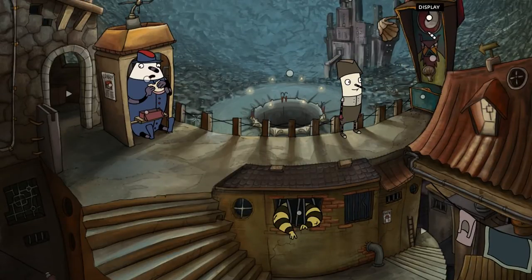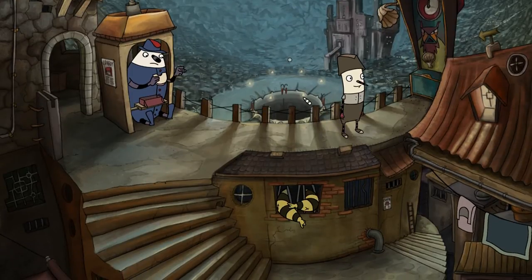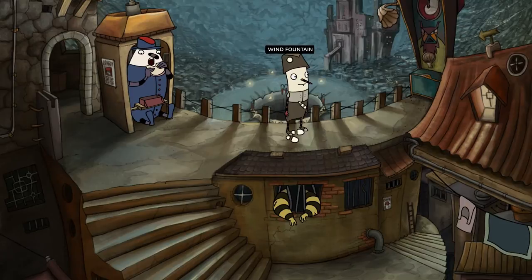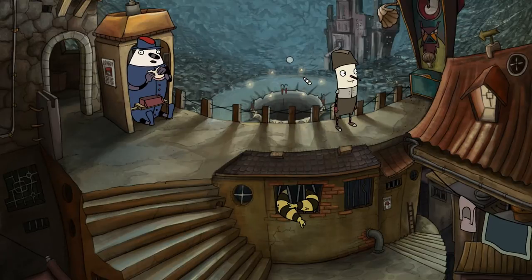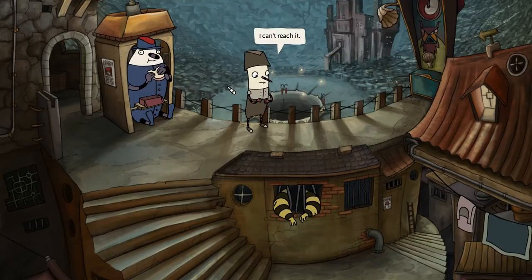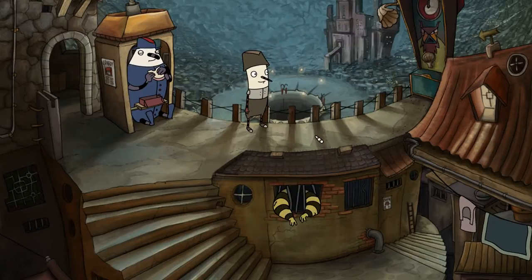Alright, so what the heck is this? Cinomat — Output Compartment Display. Oh yeah, and there's the wind fountain in the background. So this is the one that actually works. Is wind actually blowing out of it? I can't reach it. Besides, people would probably notice if I took it.